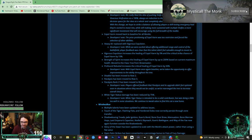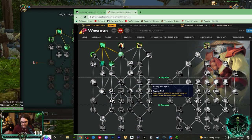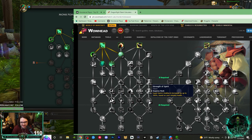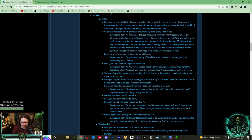Strength of Spirit — which increases Expel Harm's healing by up to 200% based on missing health — has been moved to the class tree from Brewmaster. I wonder how this affects Mistweaver, because when you Soothing Mist a target and use Expel Harm it heals both of you. The lower health you have, the more healing it does — that's actually kind of good. I really like this for Mistweaver PvP. It also benefits Windwalkers with the crit and increased healing, giving more self-healing.